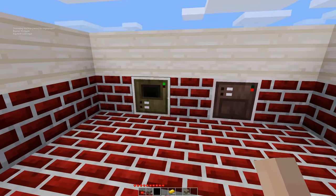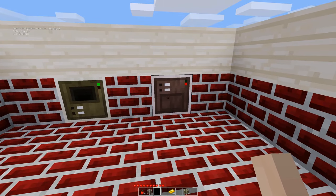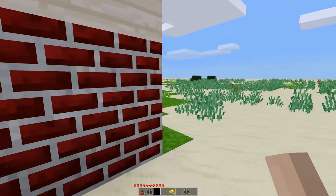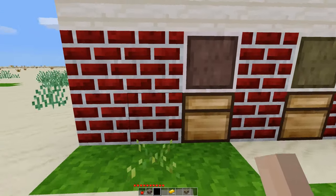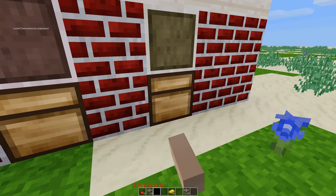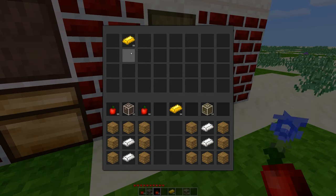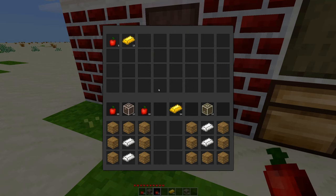It would have to run out of gold to turn red. So let's go ahead and fix that. How these work: you put a locked chest below them, and you put the inventory in the chest. So this one's selling gold for apples, and this one is selling apples for gold.